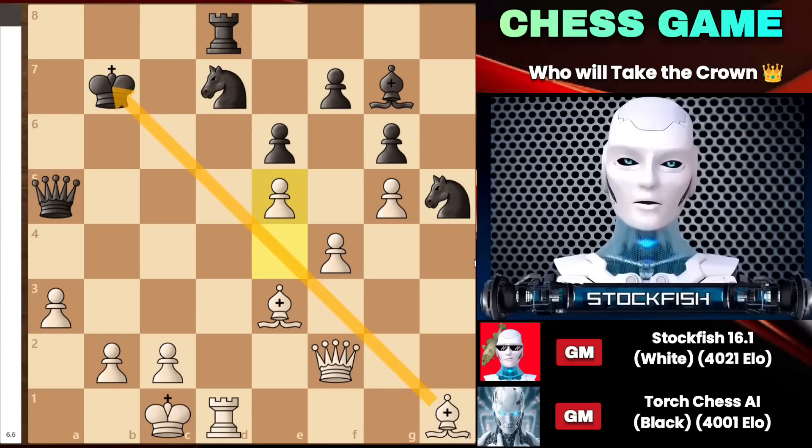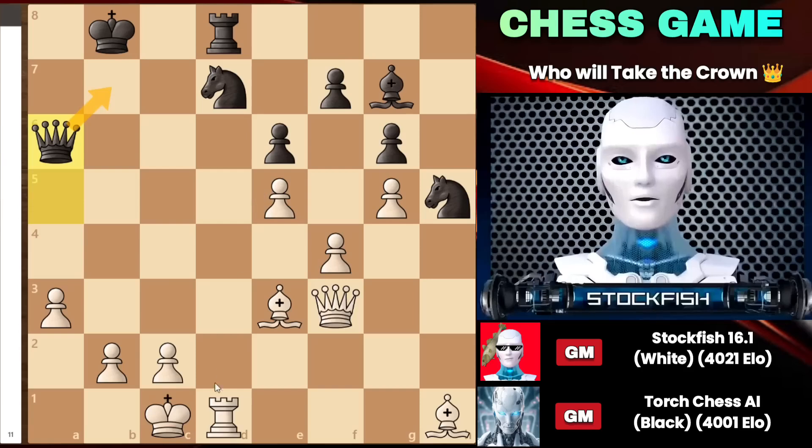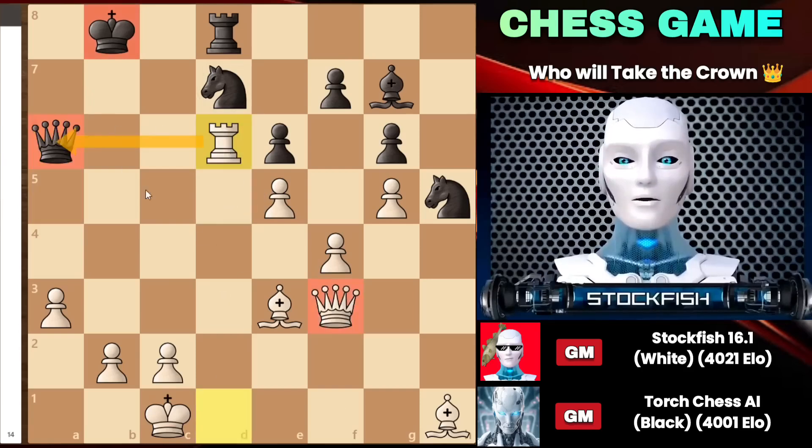Queen to f3 will checkmate you in one move, and queen to a5 can't prevent it because I can play rook to d6, attacking the queen. When the queen moves, I can checkmate you. This position is just over for you — the game will be over and I will win.